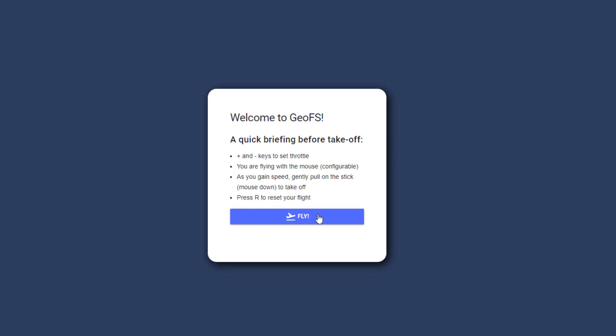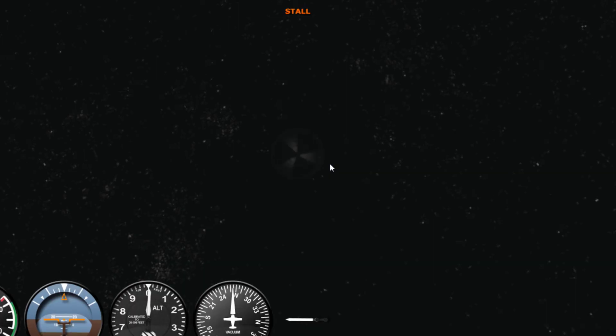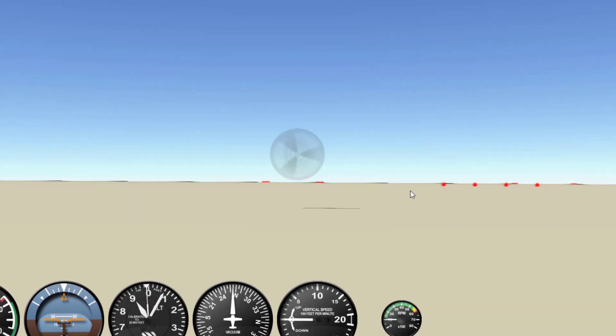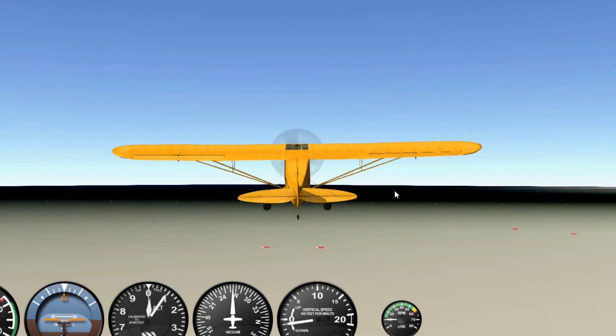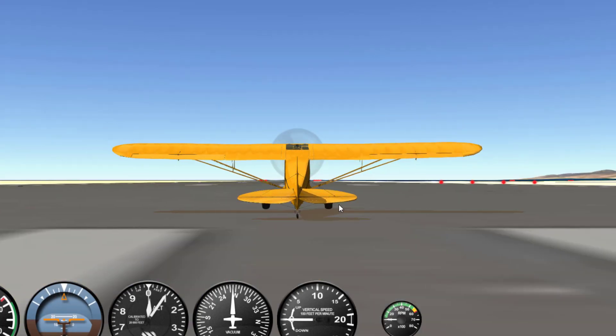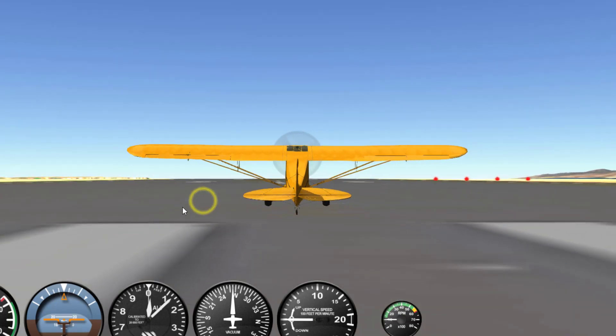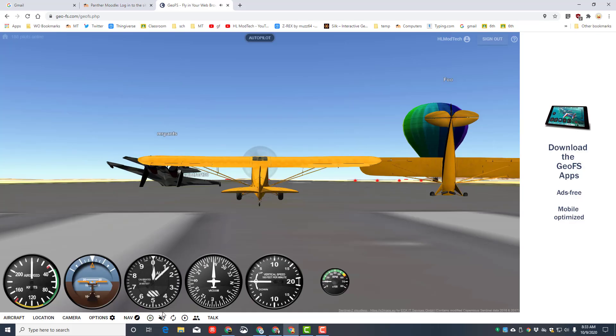Press R if you get out of control, and you'll also learn how to use autopilot. When it launches it does take a while for the world to arrive. When it does arrive you'll notice there may be other pilots beside you — I'm gonna quickly mute this — and you can see there are other airplanes right beside me.